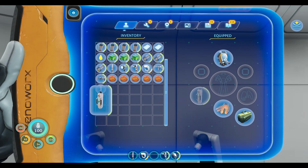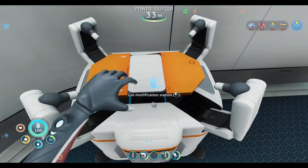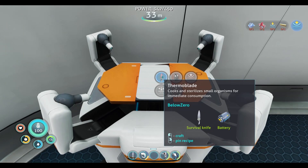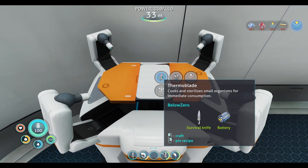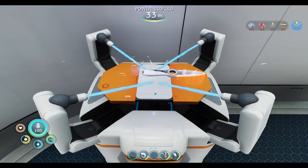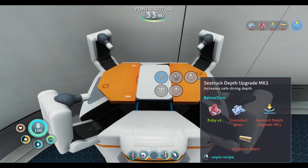We'll need to take that off and go in here. That's huge — and that will add us 180 seconds. That is massive. Another thing — this thermal blade. It coats and sterilizes small organisms for immediate consumption. Let's go ahead and do that — we need a survival knife, which we have, and a battery. There we go. We have food on the go now, so that's one less thing we have to worry about.